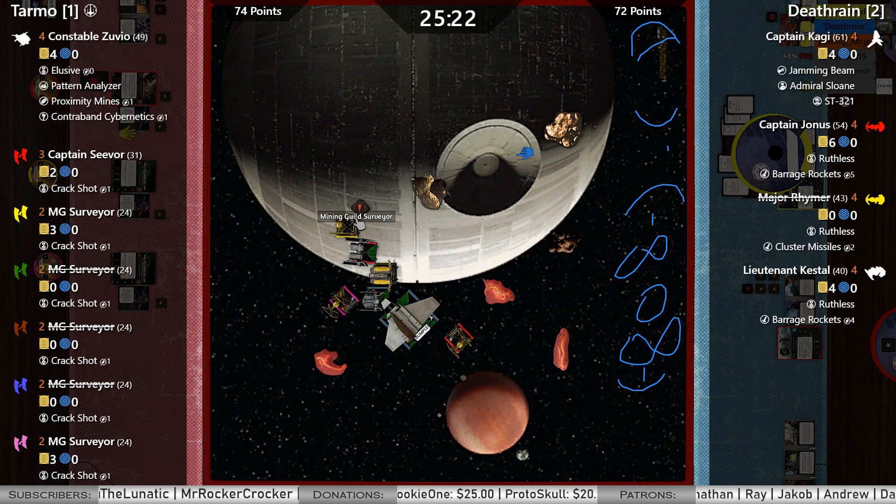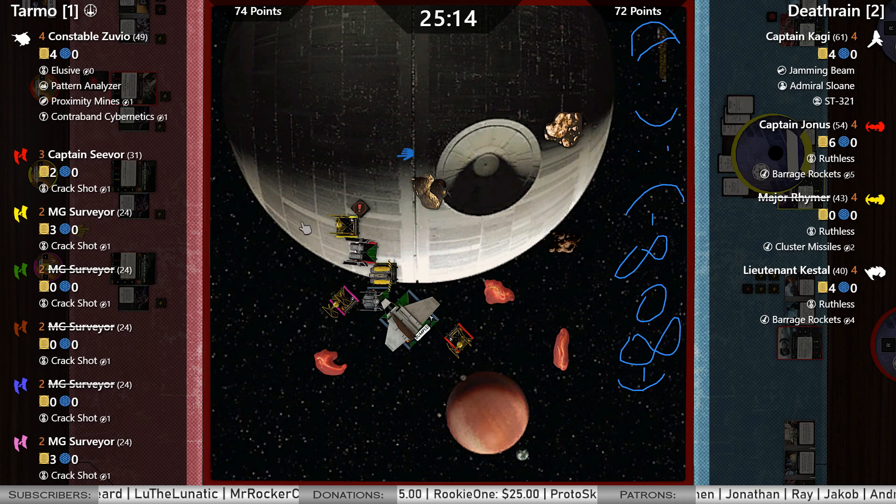This is the triple stressed tie — so this one shouldn't be much of a problem. Maybe a one hard turn just to keep Kagi bumping. But I think we're going to see a K-turn from pink, a K-turn from red. Zuvio right now is the biggest threat. These ties are all facing different directions, one of them is triple stressed, there's only three of them — but they all have their crack shots left.